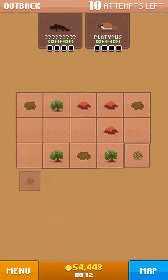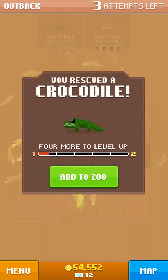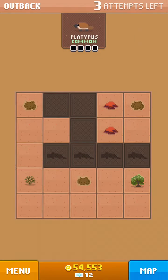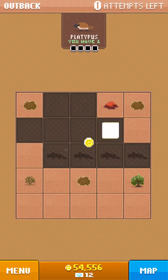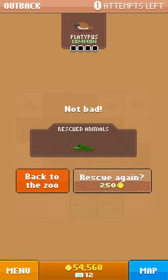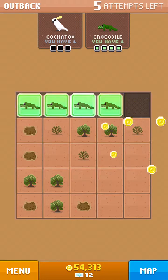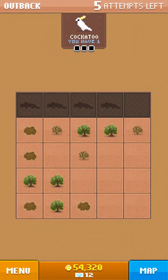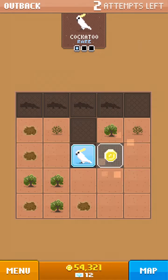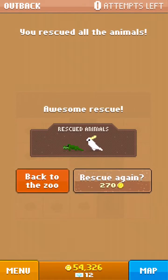Let's rescue a bit more and then we'll be good. We got the crocodile — that was our first one! We don't have enough again — platypuses keep escaping. There's another crocodile, got it. Cockatoo — I forgot the pattern — wasn't it like this? Bam! Let's go see our zoo.